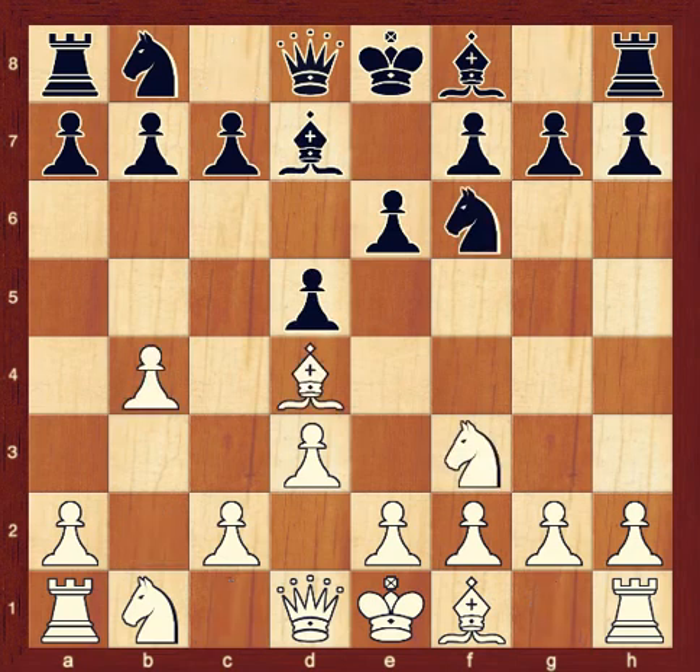Like all of the pieces except the knight, pawns cannot jump over their own pieces. In this setup, the white pawn on D3 is blocked by its own bishop on D4, so the pawn can't move at all.